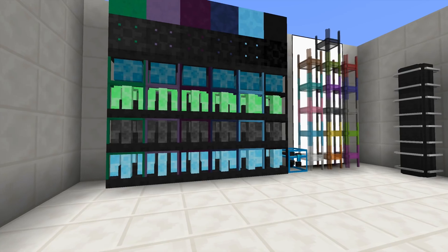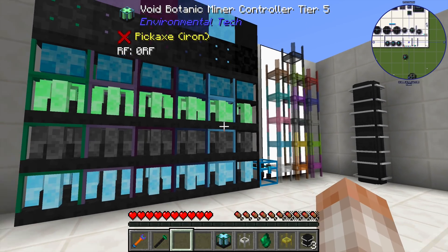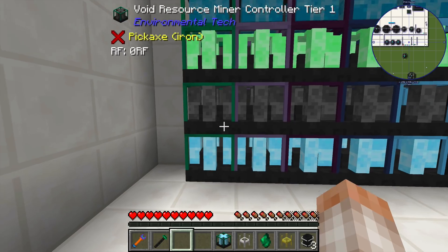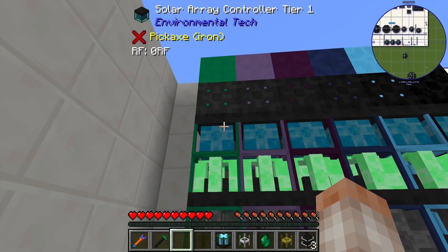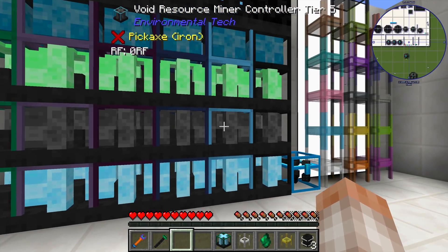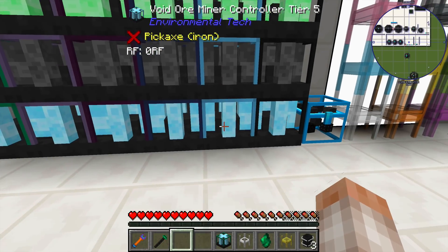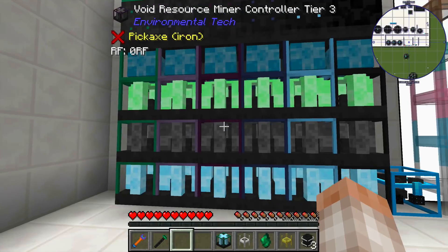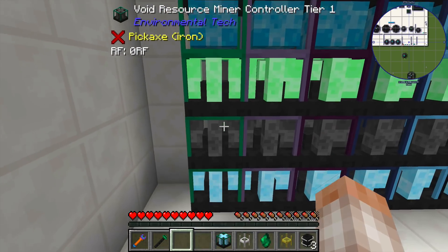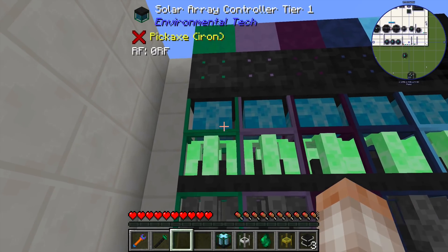In this version of the mod, there are four different types of multi-blocks. There was a beacon-type block in previous versions that may or may not be added back. For now: we have a void ore miner, resource miner, botanical miner, and a solar array controller. The outline of each main block corresponds to the material type you're using — so the ionite's cyan color is reflected in all the edges of the main block. The void ore miner brings up ore, the resource miner brings up a variety of resources, the botanical miner brings up organic materials like trees and saplings, and the solar array controller produces power.